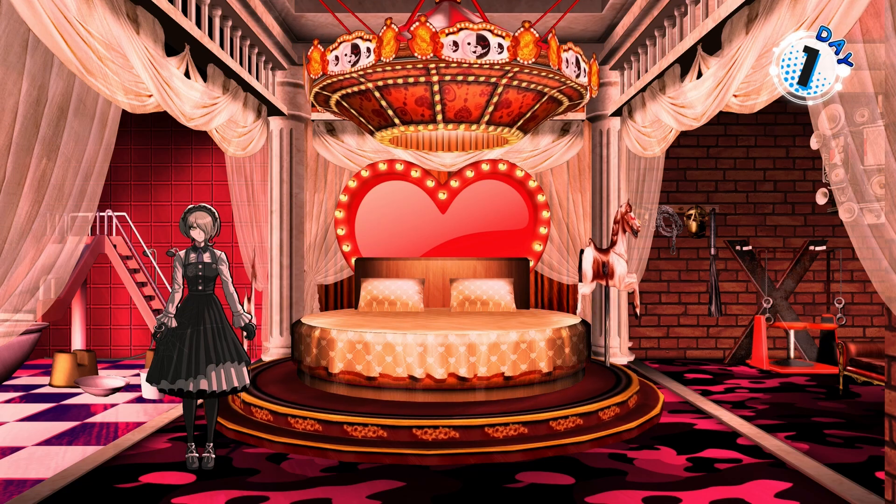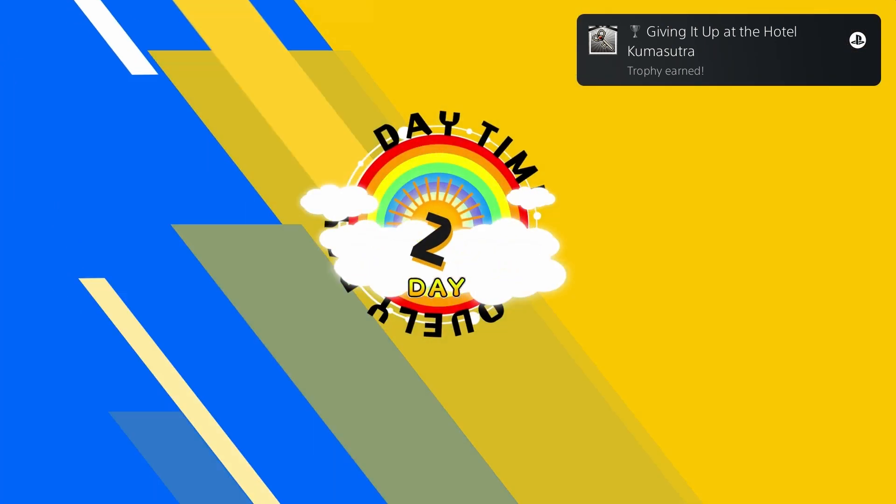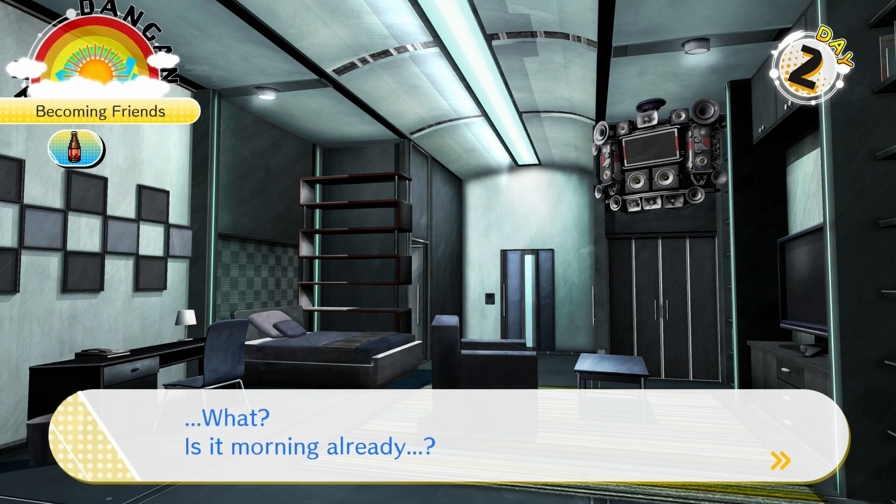Alright, and we did it — we completed our first love suite. Love Suite — new theme acquired: 'Love Suite.' Giving it up at the Hotel Kuma Sutra. Awesome reference to the Eagles' Hotel California right there. I never really noticed that song much as a younger man, but as I got older and started hearing it more, I was like, this is an amazing song — probably top five songs of all time. So good, so haunting and just unique, unlike anything else.